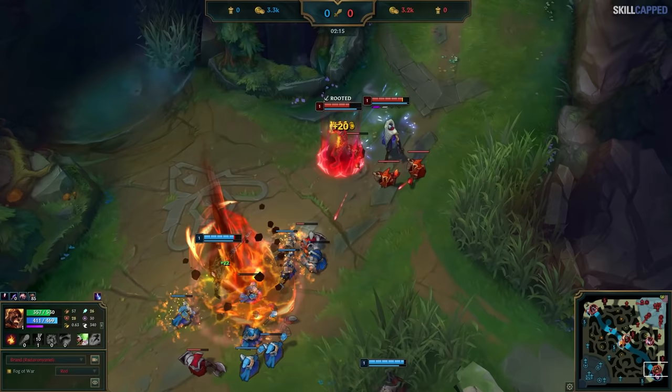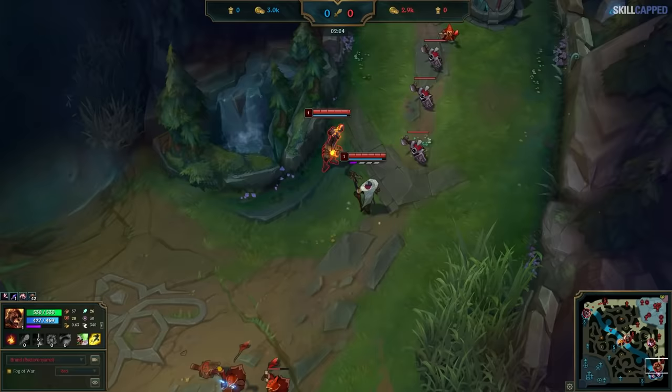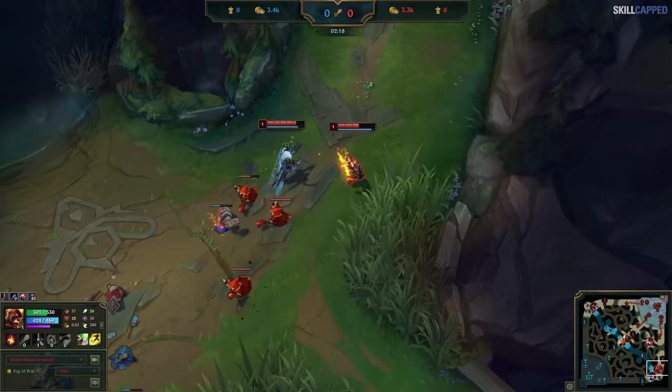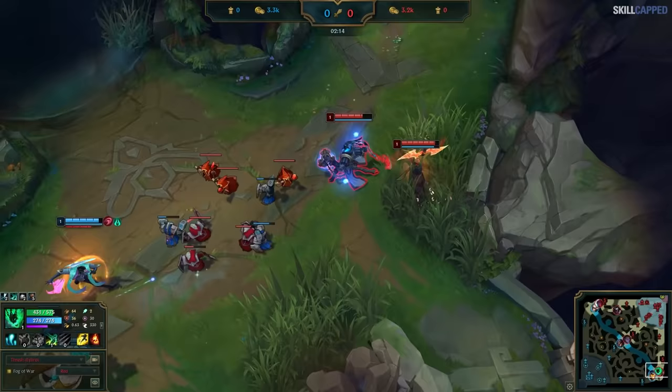Brand shouldn't even be there in the first place, because Caitlyn and Morgana should recognize it and fight immediately, which they fortunately do after a bit. Even after the fight, he continues to walk up to try and threaten, completely oblivious to the fact that a level 2 is incoming and he's in range for a Morgana binding, which ends up going onto his ADC instead. Caitlyn and Morgana were also slow to recognize the lead they had, only walking up to zone after Morgana landed a binding, when they should have been far up to begin with. Brand and Jinx also didn't recognize the state of disadvantage they were in and walked right into a terrible situation.